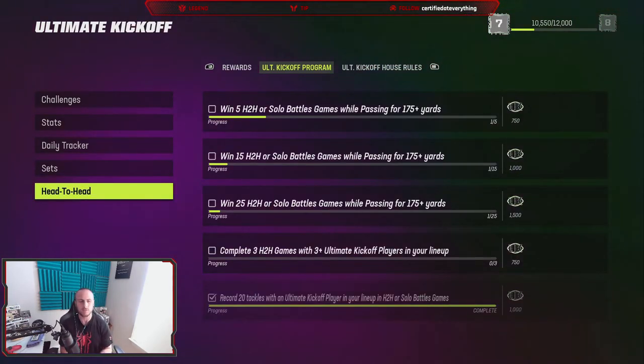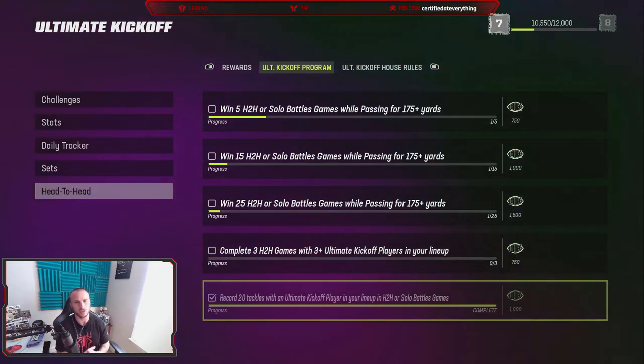One final thing to earn some XP - if you're a head-to-head guy, you can get some Ultimate Kickoff points from that. What we did was record 20 tackles with an Ultimate Kickoff player in our lineup. Remember, we're already going to have four in the lineup, so you're good to go. You can do it in head-to-head or solo battles. We just hopped into a couple of solo battles and were already completing challenges by getting sacks and rushing yards. Once you do this, it grants you an additional 1,000 XP.